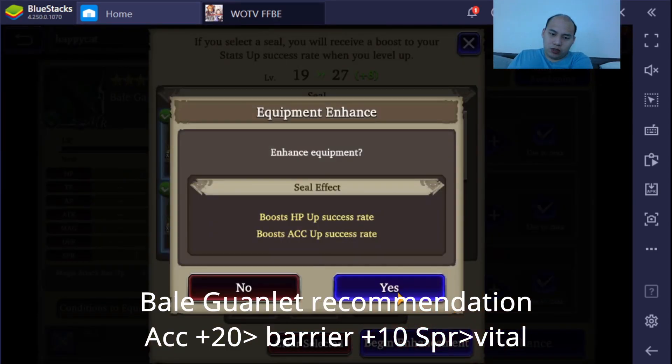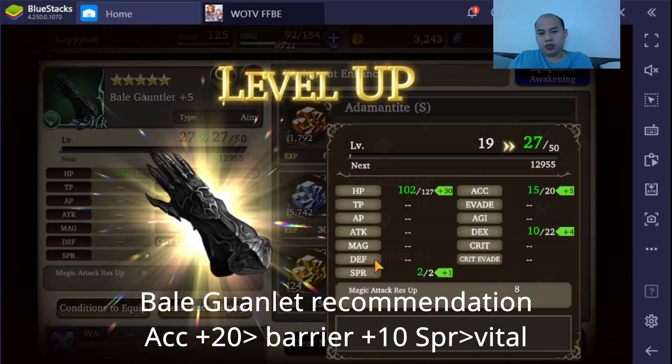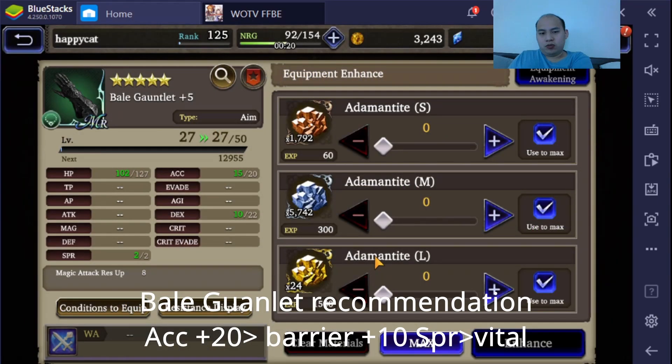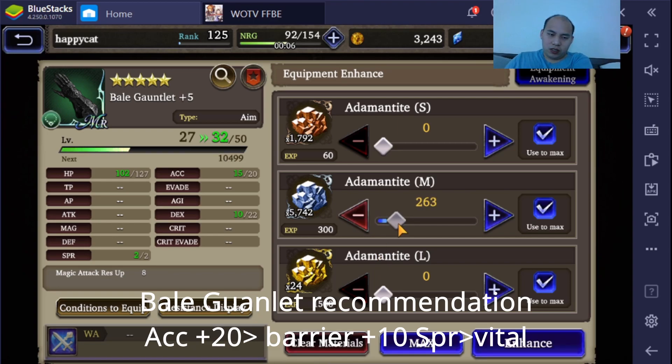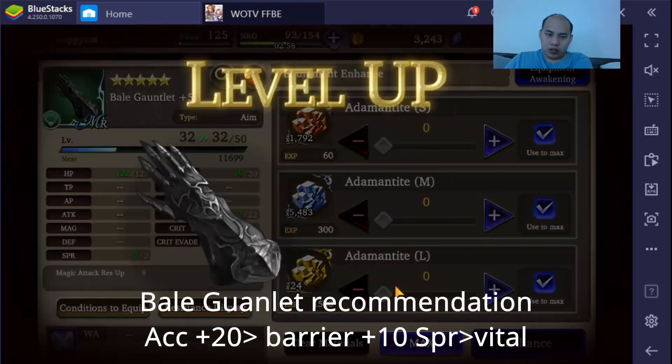There's a reason I'm going for the accuracy version — accuracy is so important in actual PvP, because everybody is running Evade. Especially with Nivlu — everyone's running a ton of Evade with Nivlu. Thunder Team is a thing, so you need to be aware of that.